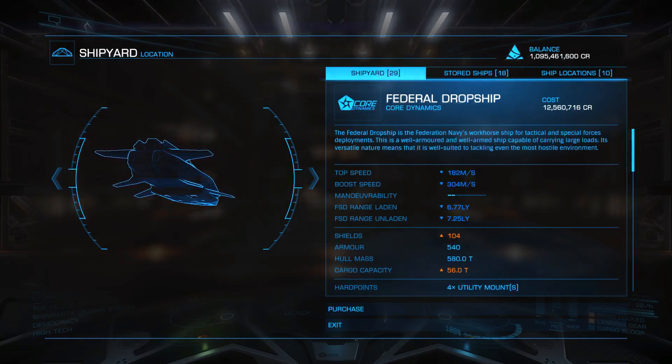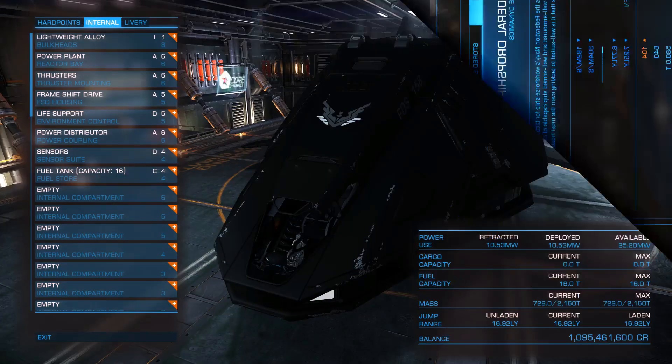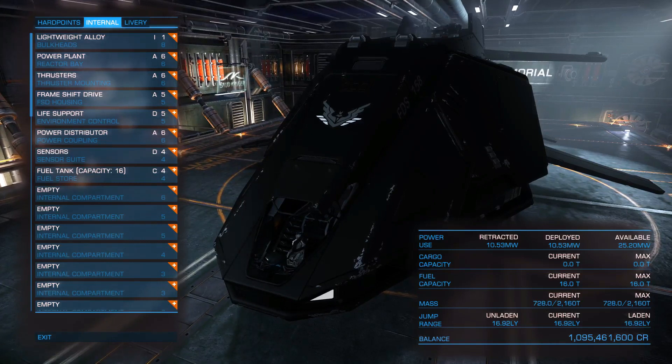Its speed can go up to 182 mps while its boost speed can go up to 304 mps. Unfortunately the maneuverability is quite low at level 2. The value of the shields is at 104 mps while the value of the armor has been increased to 540 mps. The Federal Dropship can be equipped with a power plant of class 6, thrusters class 6, a frame seat drive of class 5, life support 5, a power distributor of class 6, sensors of class 4, and it has a fuel tank of capacity 16.